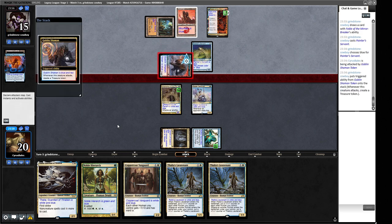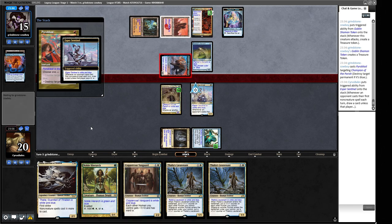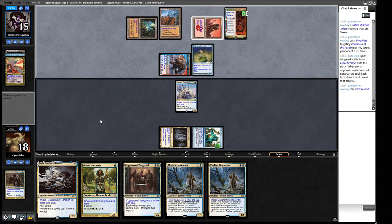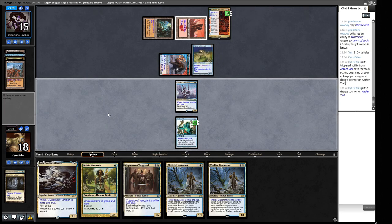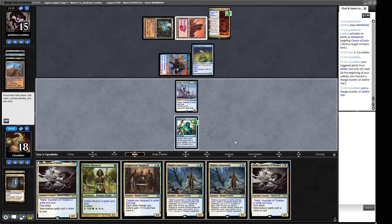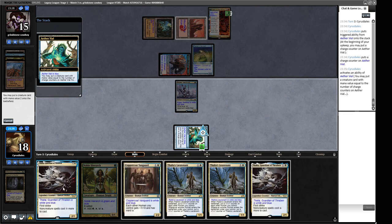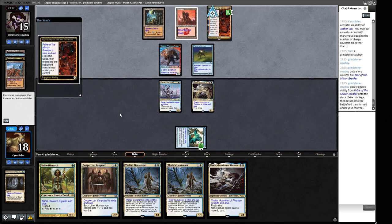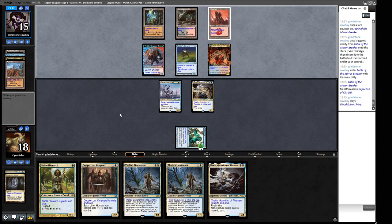We're getting absolutely bodied here — doesn't feel like we're playing the same format. A Wasteland is unusual to see in Painter decks. We throw out Noble Hierarch and need Thalia in play right now. Pyroblast has a lot of taxing effects to pay through with Thalia, but if they're winning the game they don't really care. If they've got Grindstone and another Ancient Tomb we die. At least we have a first-striker to stop the Shaman token. They'd need something like Simian Spirit Guide to win right now.